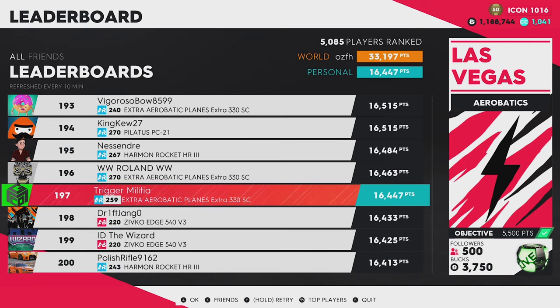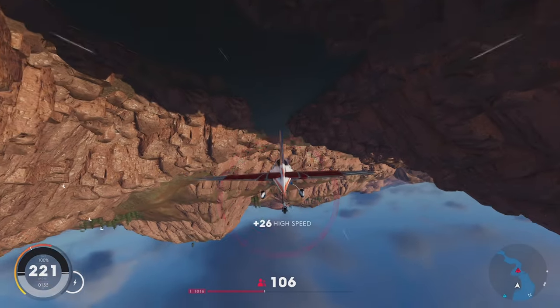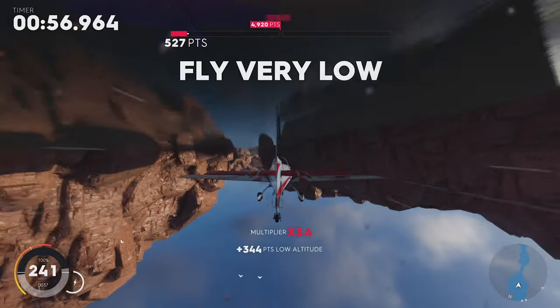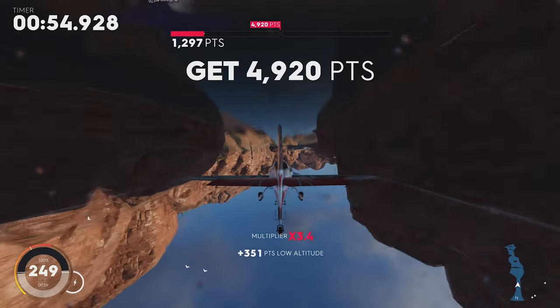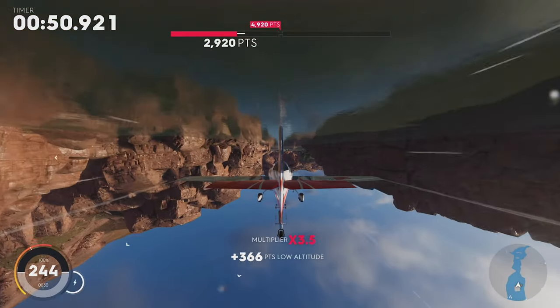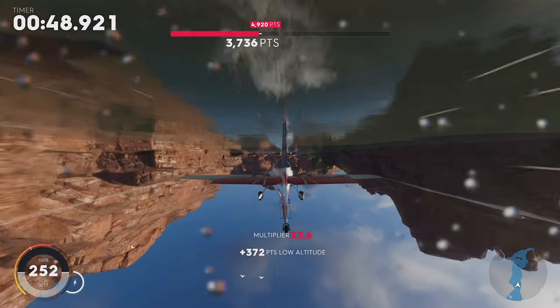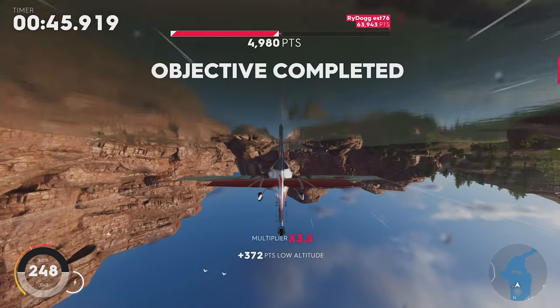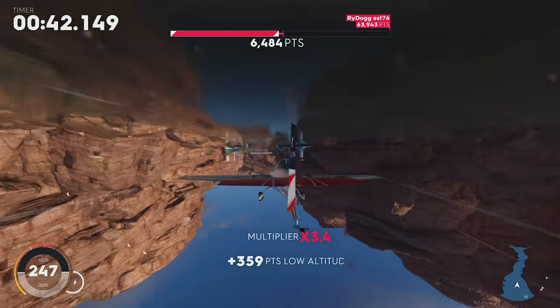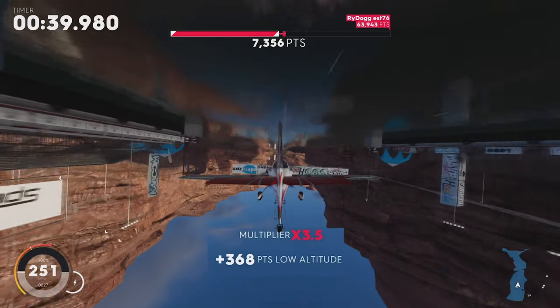I'm using the 330SC Air Race Plane, and my pro settings are default. Next up is the Colorado Riverbanks Low Altitude. I will again be using my 330SC Air Race Plane. For this low altitude, I recommend flying inverted — meaning upside down. This one is pretty open compared to others, and flying inverted will yield greater results, even if you are only taking advantage of the extra multiplier half the time.